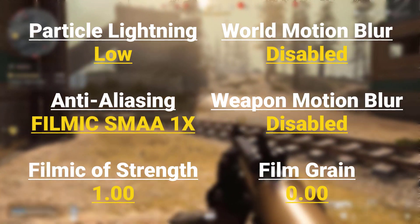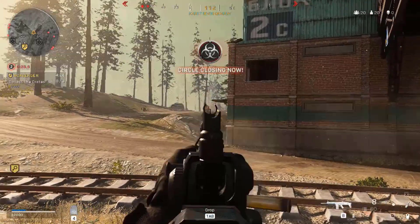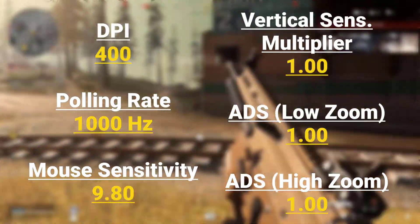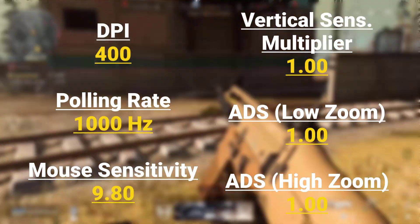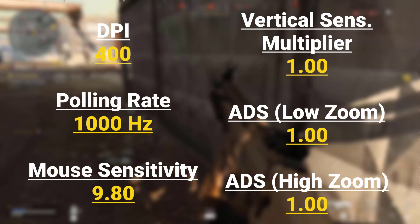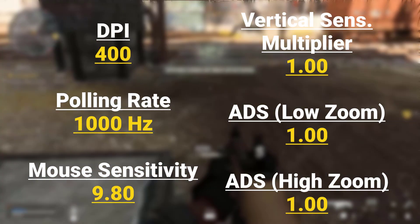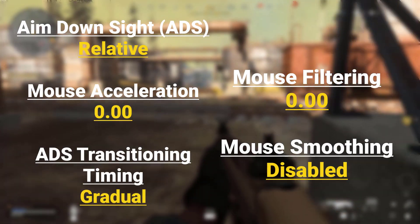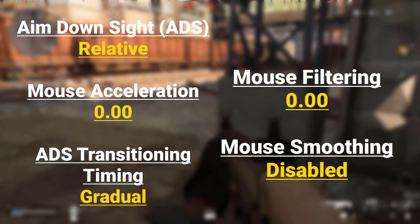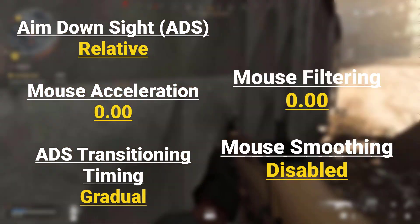Warzone in-game settings: DPI 400, Polling Rate 1000Hz, Mouse Sensitivity 9.80, Vertical Sense Multiplier 1.00, ADS Low Zoom 1.00, ADS High Zoom 1.00, Aim Down Sight ADS Relative Mouse Acceleration 0.00, ADS Transitioning Timing Gradual, Mouse Filtering 0.00.